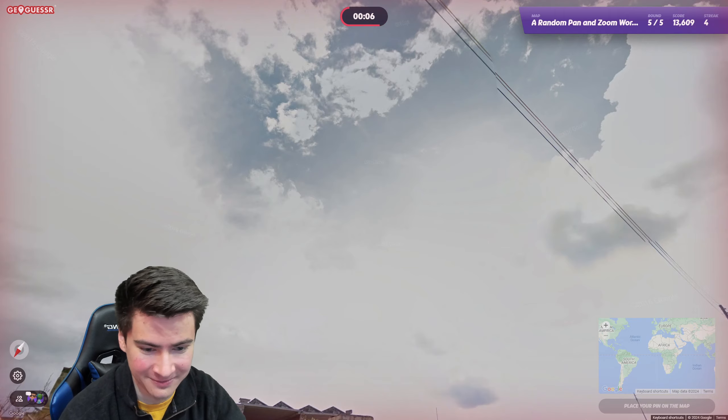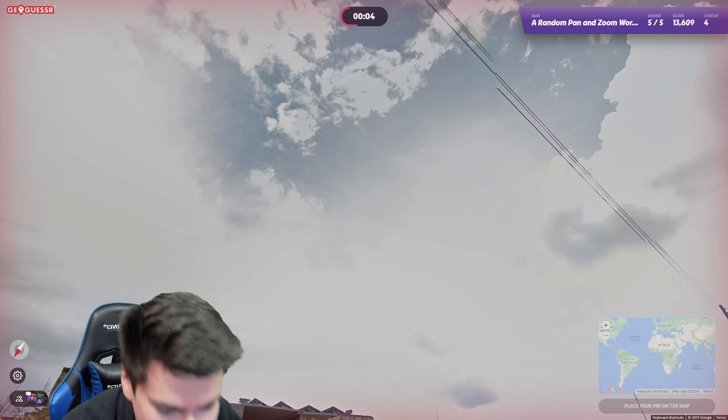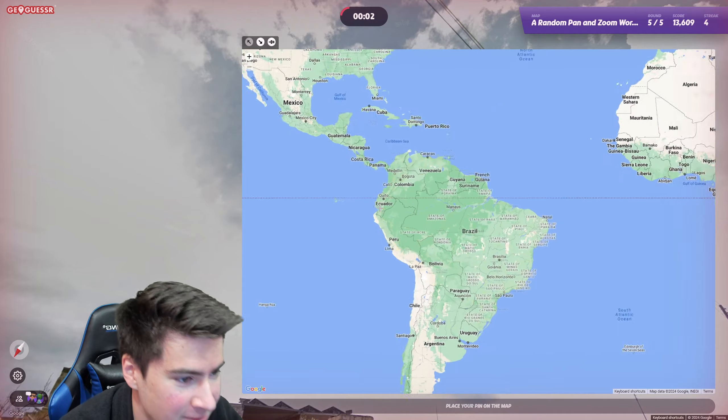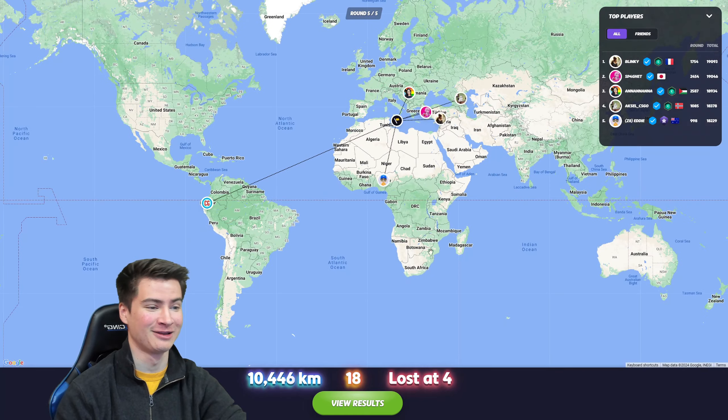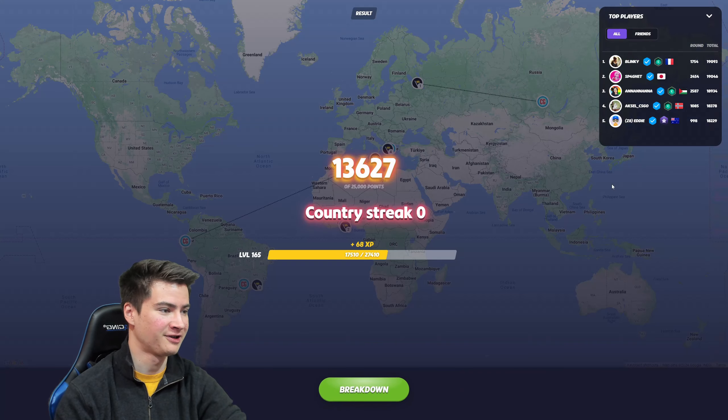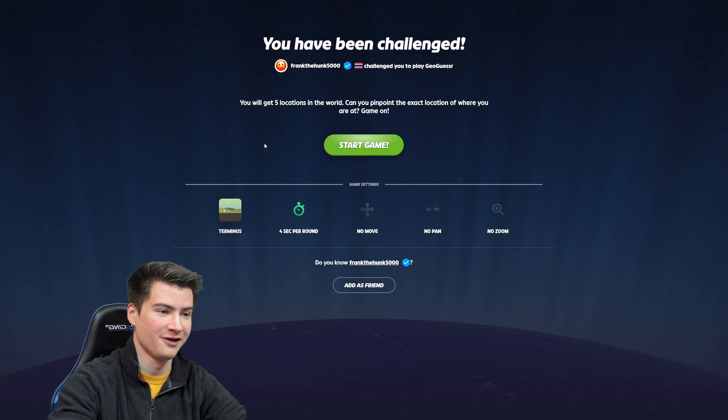Buildings over there - is that like Ecuador or something? Wait, it's gonna be like Albania. I should have done Albania, that actually might have gotten me some better placement. Trying again on Terminus - I really feel like I can do this one of these days, I gotta get on this podium.